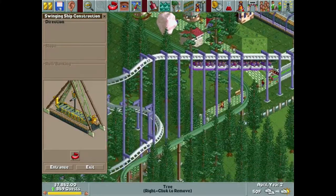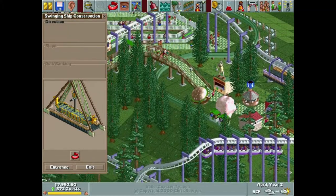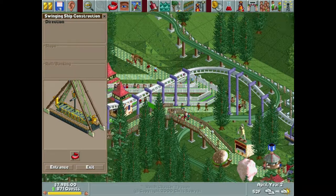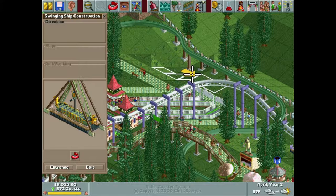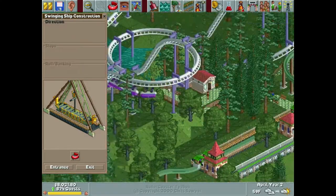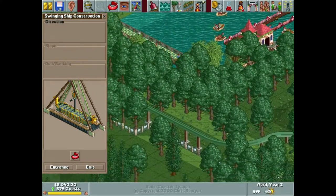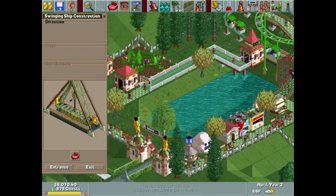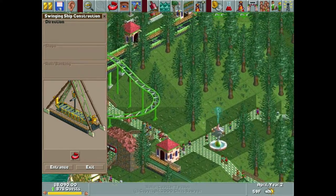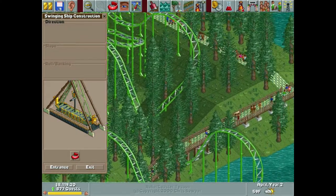I can't fit it right there, that'd be kind of cool. Here doesn't work either unless I do it kind of off — no, no, no, we're not doing it there. We're going to build a coaster, or actually I think I want to do a log flume, and then we're going to do something cosmetic to this park that I don't think I've ever done.